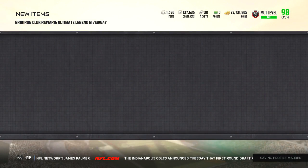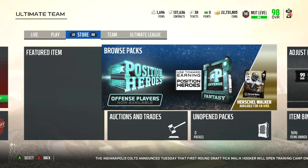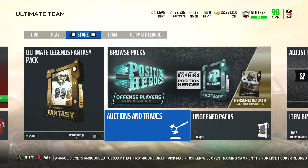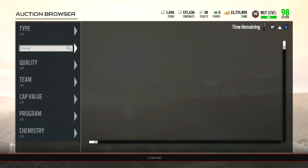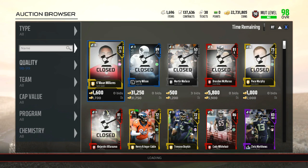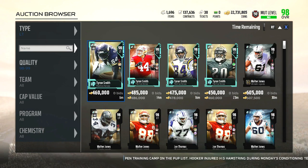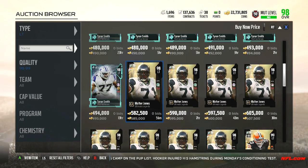We're going to take a look at them right now. I was definitely looking for a defensive limited to see who they were going to drop, but they dropped an offensive one. Let's go ahead and hit the auction house and see what they are looking like. I don't think I'm picking up anybody today unless one of them stands out. Let's start with Walter Jones, left tackle.